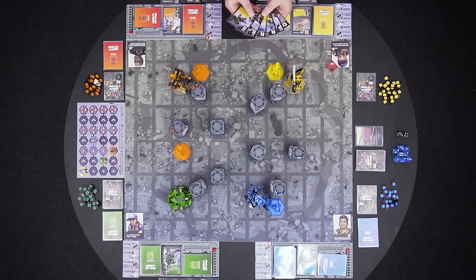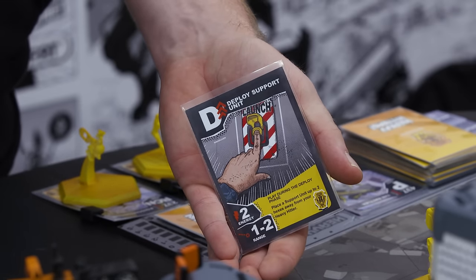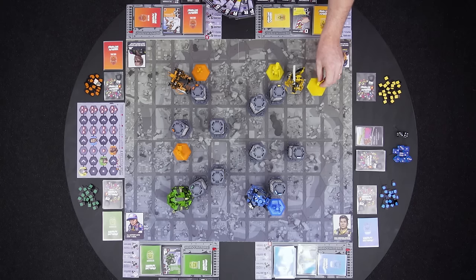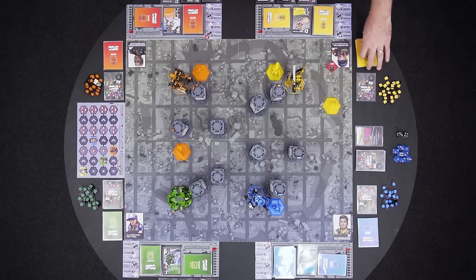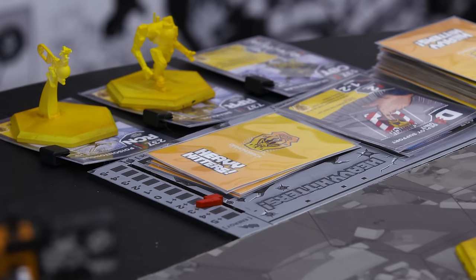Yellow is the glory hound, so yellow goes first. They play a deploy card, which allows them to deploy a support unit. They're going to play a recon unit, and they can put it anywhere within two spaces from their heavy hitter. Deploying a support unit also costs two energy. Players begin each round with five free energy.